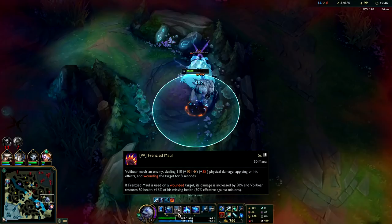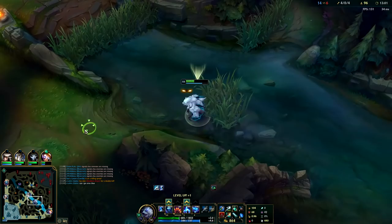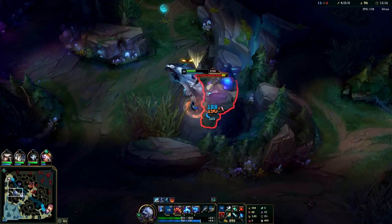W to heal — wait, is that reduced 80% against minions, 50% reduced against minions? That's weird. I feel like I didn't heal there. Oh — it must be only when they're wounded, so it only heals when they're wounded. That's what was going on. I was wondering because I know his W heals him — it's only if you've already hit them within the last eight seconds. That's what was throwing me off. All right, you learned something new — learn something new every time.